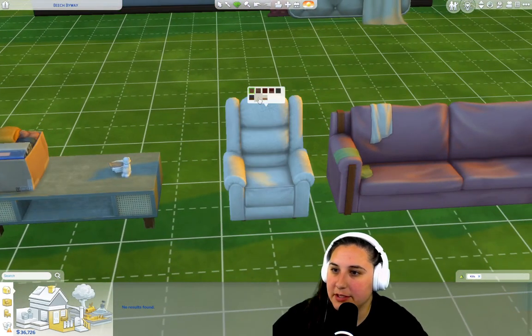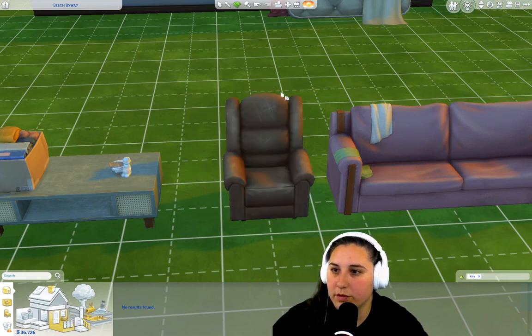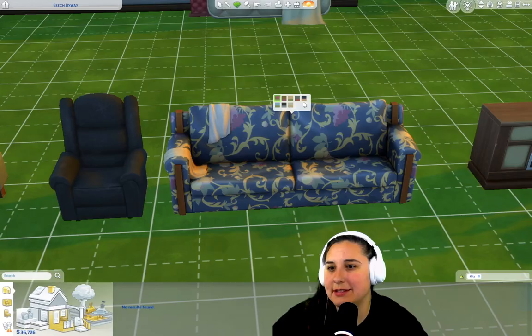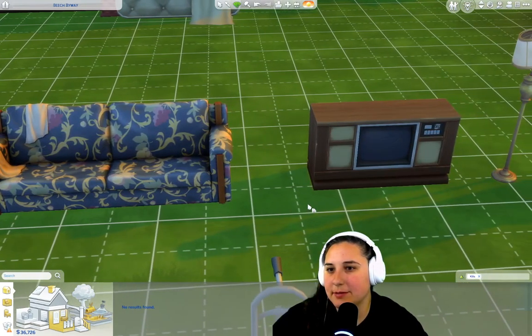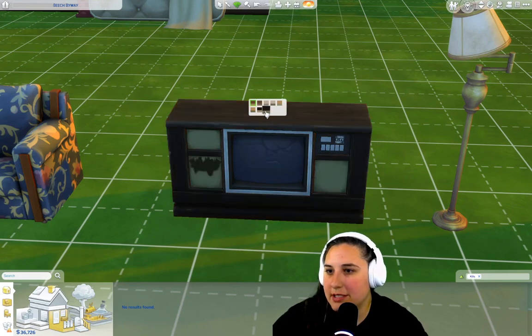This recliner looks awfully familiar — sometimes it's got scratches, sometimes it doesn't. It's worn upholstery, still very worn. This old beautiful couch — the patterns on that bad boy, definitely old. We're going to make it the floral pattern because that screams 'grandma, throw it out!'